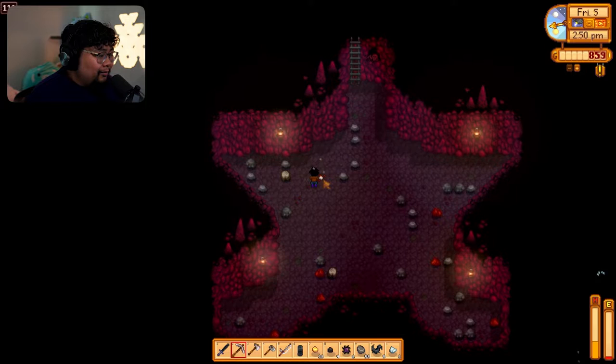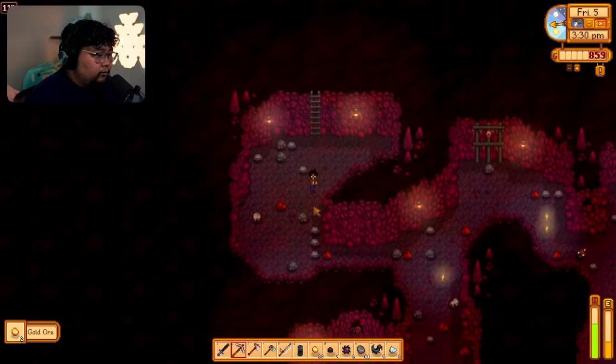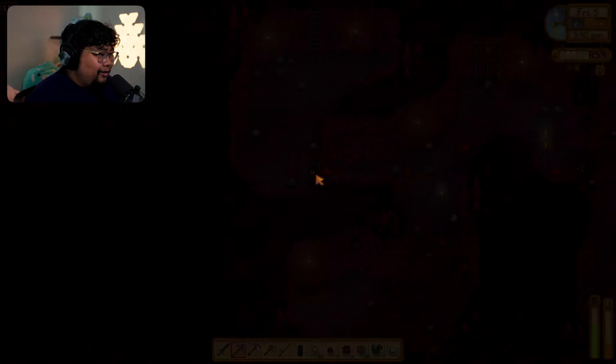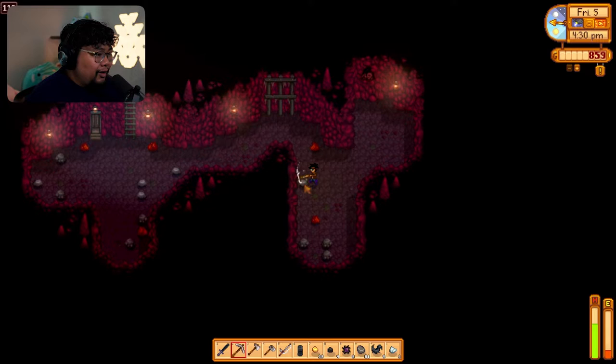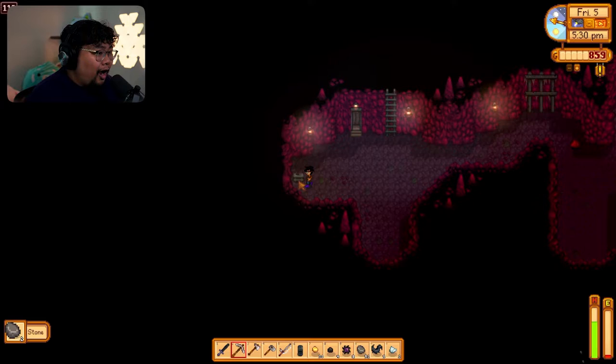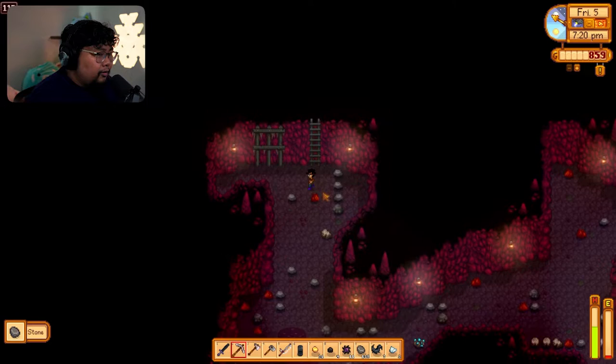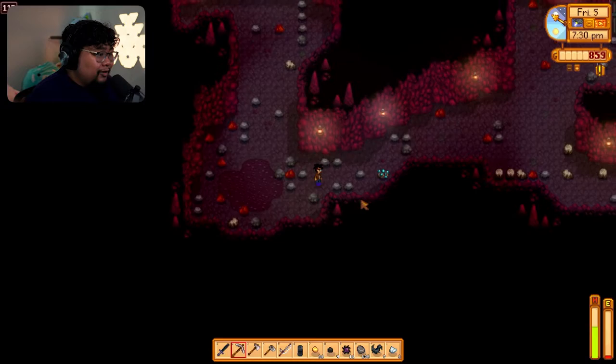I just noticed this cave is a star shape — I am so slow. We still have Jojo Colas. I just need four more levels — give me some cave carrots please. Three more. I don't have any more food, this might be our time. I don't want to risk passing out with all these things in my inventory.